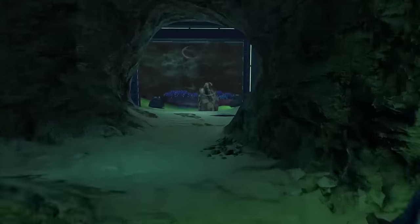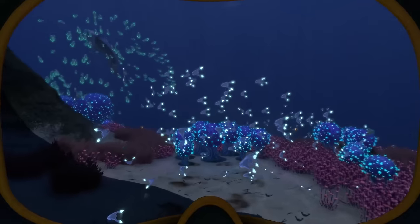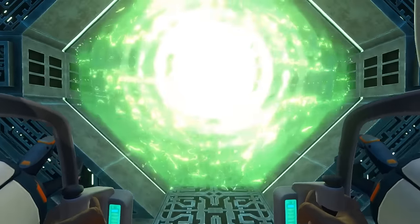Most of the alien arch gates are located in air-filled rooms, meaning you won't be taking your sea moth through most of these. All gates are too small to fit your cyclops through, but the prawn suit should have no issue moving through any of them.